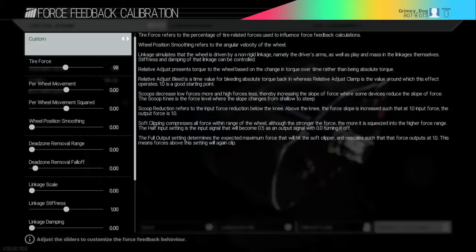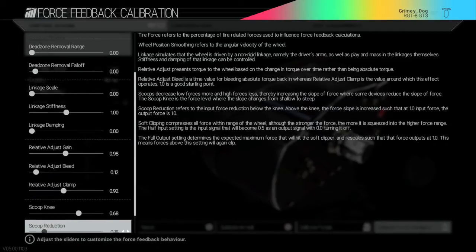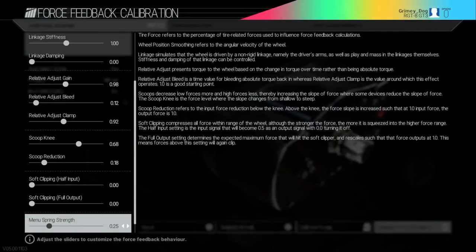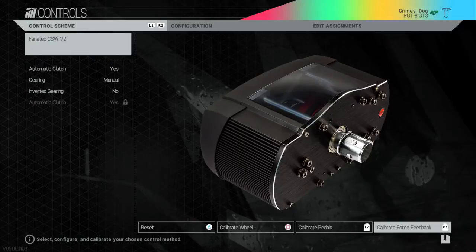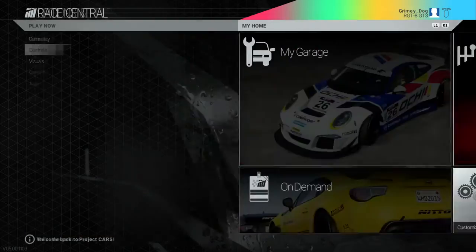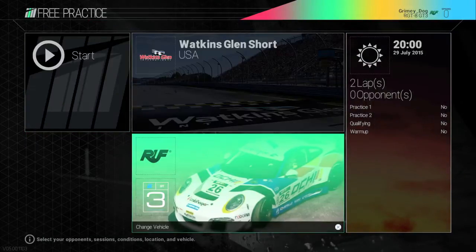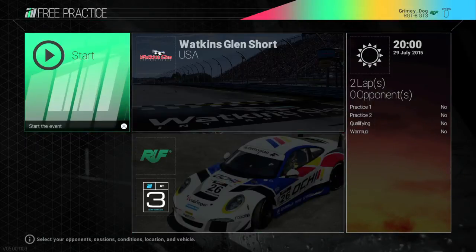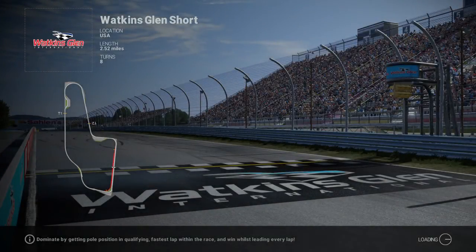Then we're going to go to the globals again — these are my globals. You can see I have the steering gain at 100 again. This time I'm going to show you the in-car settings and let you take a look at the telemetry. You'll see the telemetry is exactly the same as it was in the prior two videos.